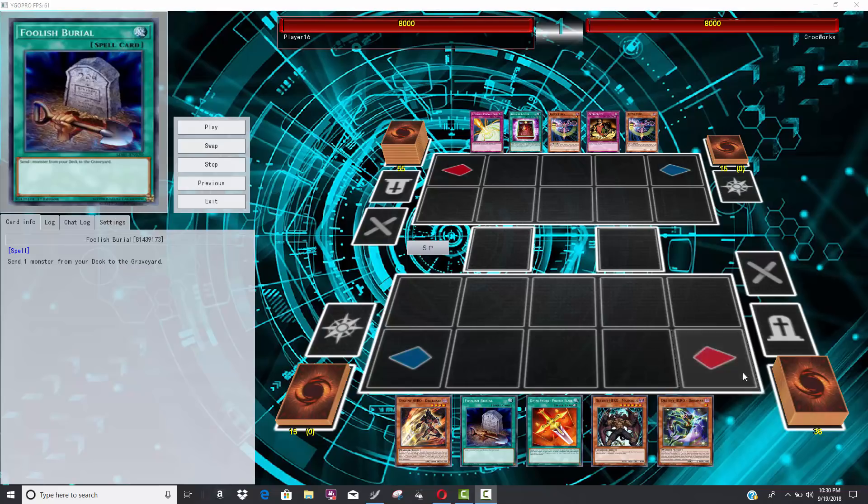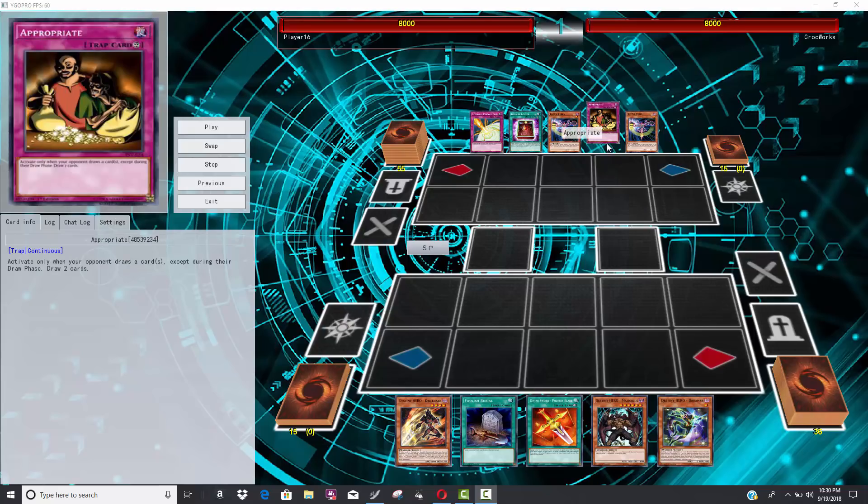What's up, B2 Capital G here. Got some new format trolling for you guys to check out. Anytime you see Appropriate in an opening hand on this channel, it's going to be pretty good. We got Heroes down at the bottom — Heroes have been incredibly popular since the return of Stratos on our new ban list, and players are definitely going back to this deck even with the loss of A Hero Lives.